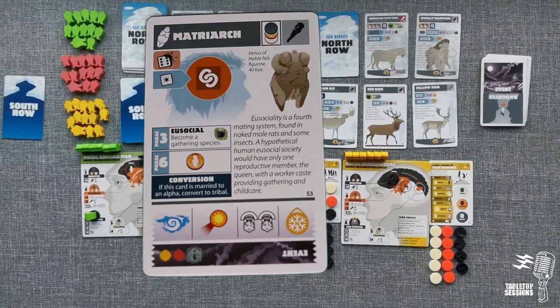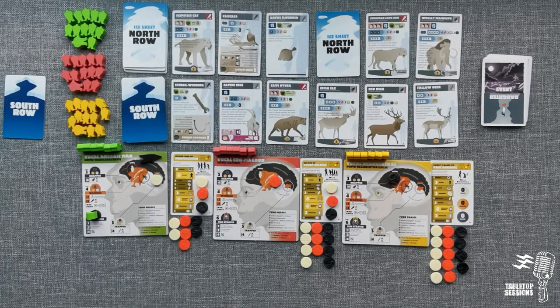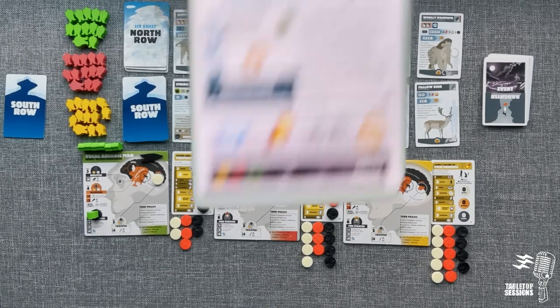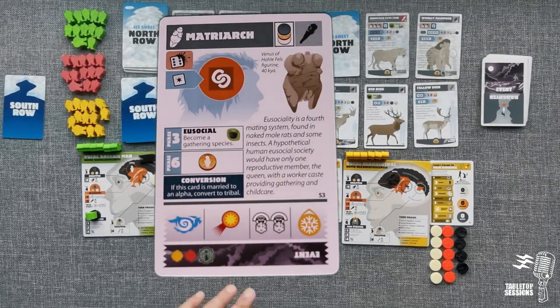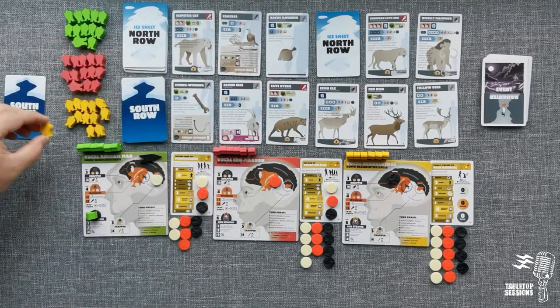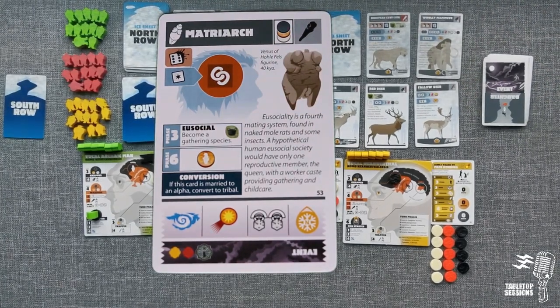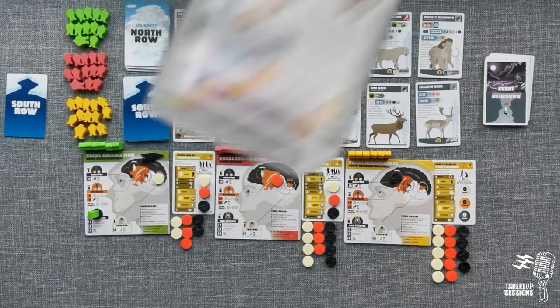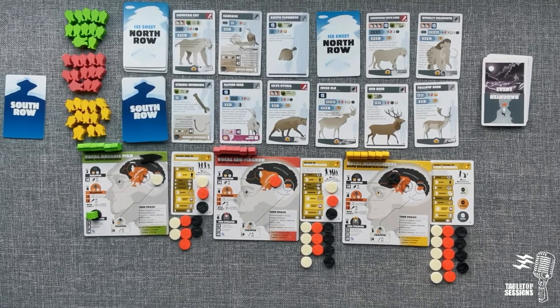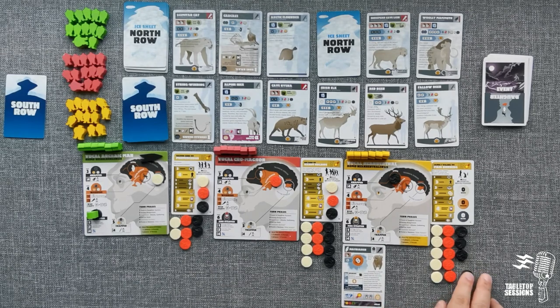It would be best for the Matriarch to go to someone other than Archaic Man since he already has the ability to gather. The Matriarch also has a special ability called conversion: if married to an alpha, convert to tribal — an incredibly powerful situation. You get an alpha by developing either the Napper, the Warrior, or the Trapper. Marrying off your alpha is a cost, but it could take you to tribal state, which is one of the two things we need. We'll give the Matriarch to Neanderthal and bid the minimum amount.